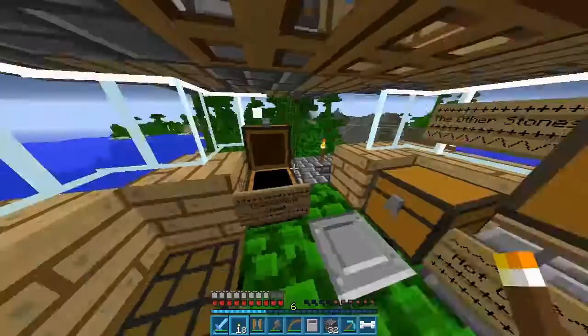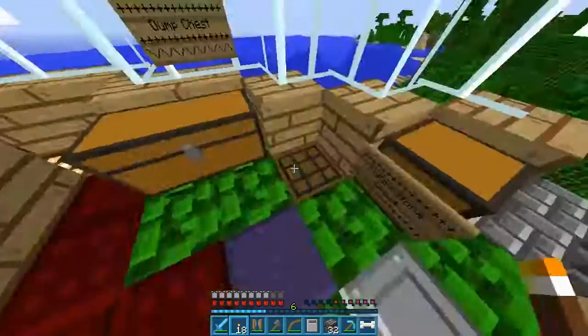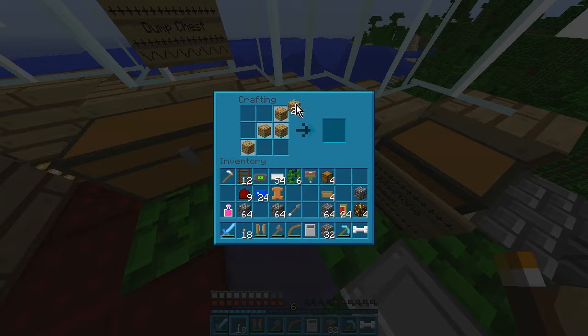Where did I put my wood? Oh, it's already on me. Let's just make all of this into planks — I don't think I need that many, because it's not like a house or anything. It's just a small little building.